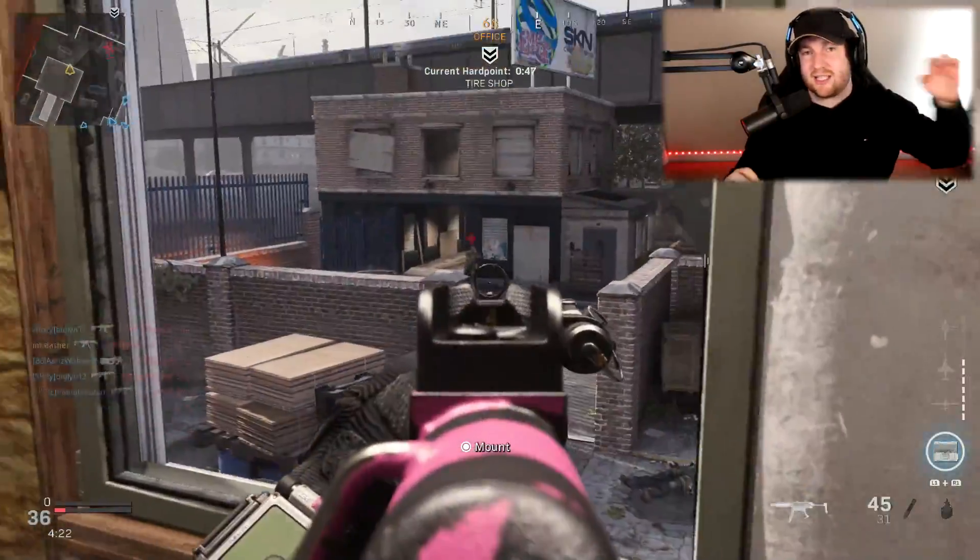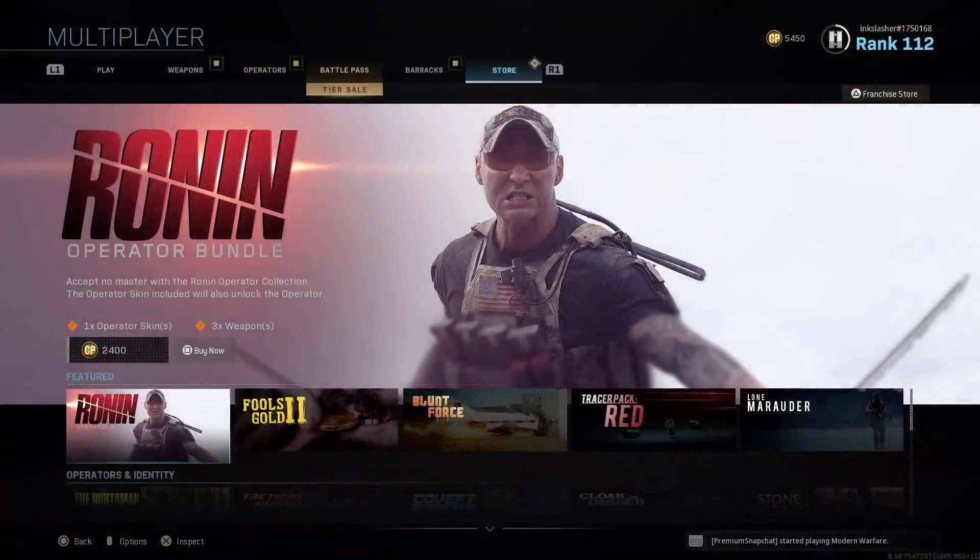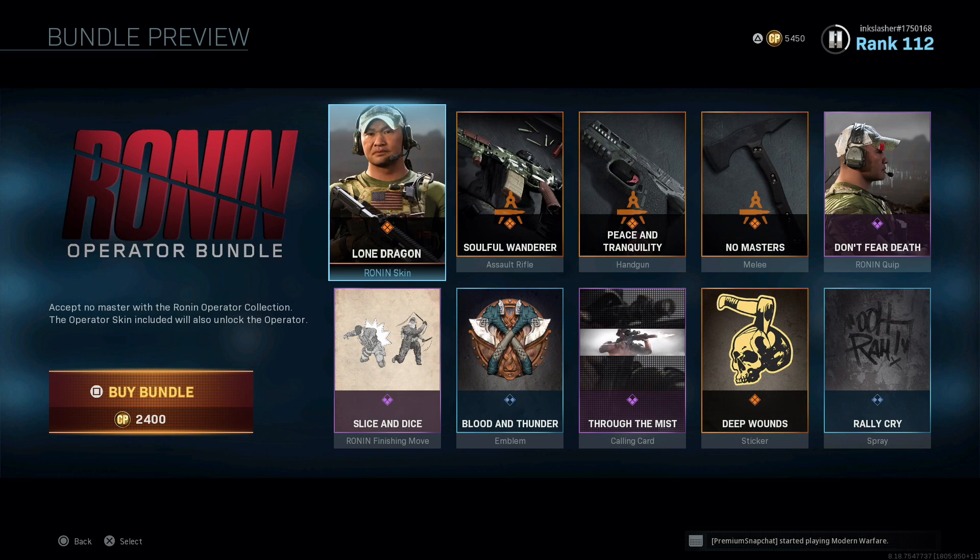Without further ado, let's dive into today's update. Normally when I do these update videos, I start with the new updates in multiplayer and Warzone, but I think today we're going to start with the store items, just because this is where we see the new operator. As you can see here, this is the Ronin operator bundle. Every operator bundle is 2,400 COD points, about $24 American.